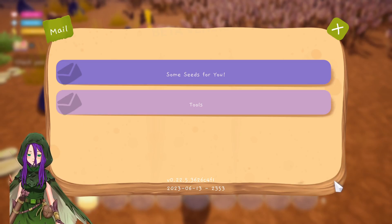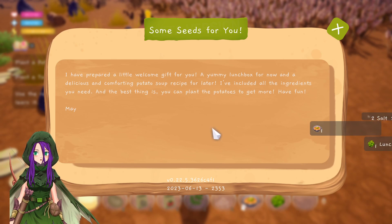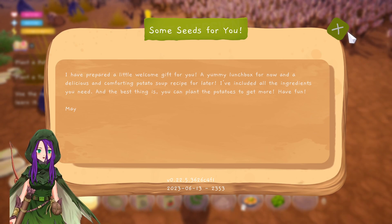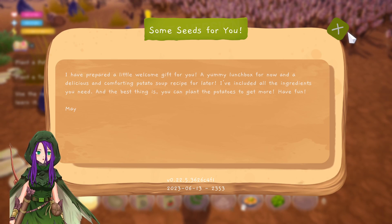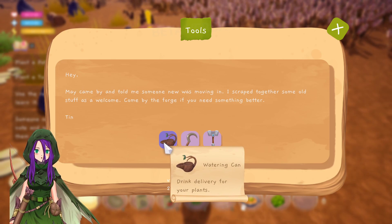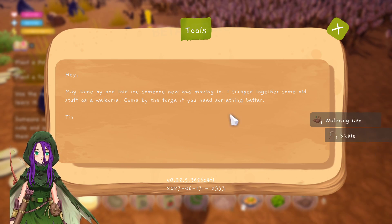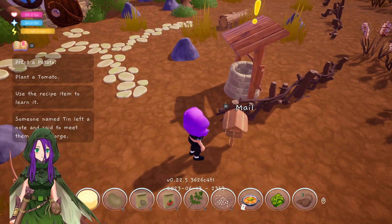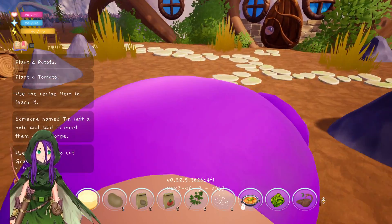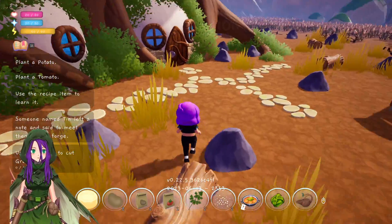I've prepared a little welcome gift for you — a yummy lunch box for now and a delicious come-to potato soup recipe for later. I've included all the ingredients you need, and the best thing is you can plant the potatoes to get more. Have fun! Got some tools as well — hey, May came by and told me someone new was moving in, I've scraped together some old stuff as a welcome. Come by the forge if you need anything better. Nothing wrong with my wealth. Hmm, the rope is missing. Plant a potato, plant a tomato.